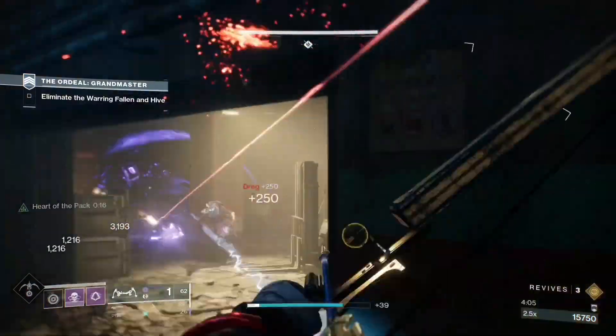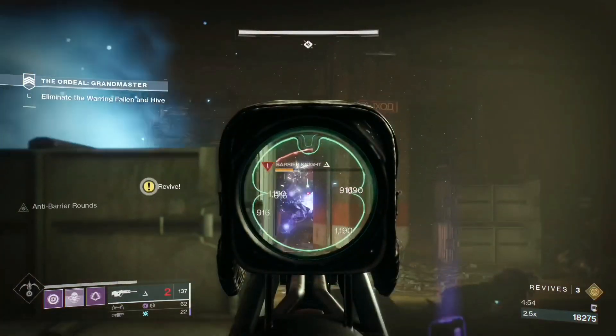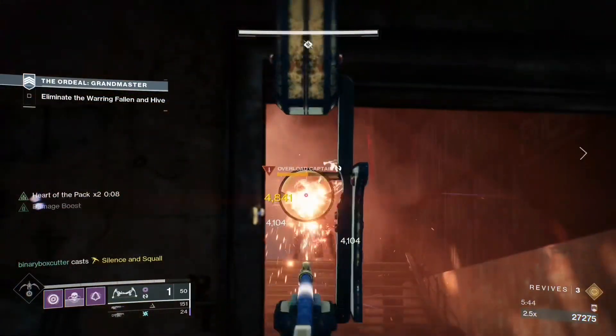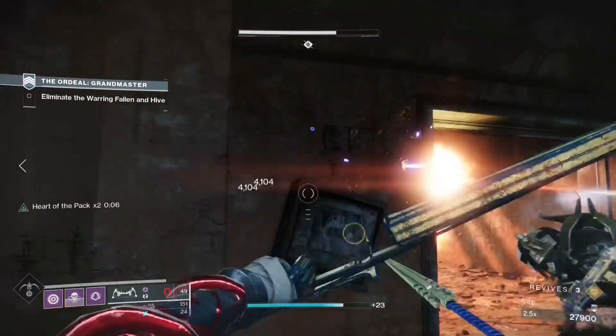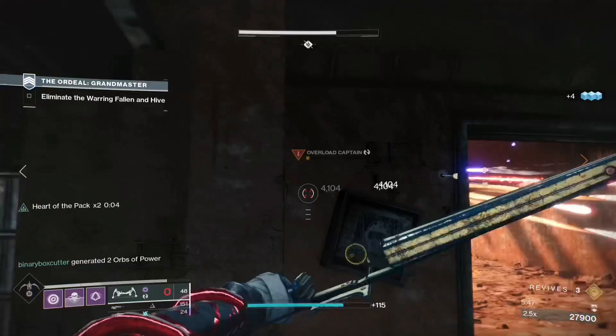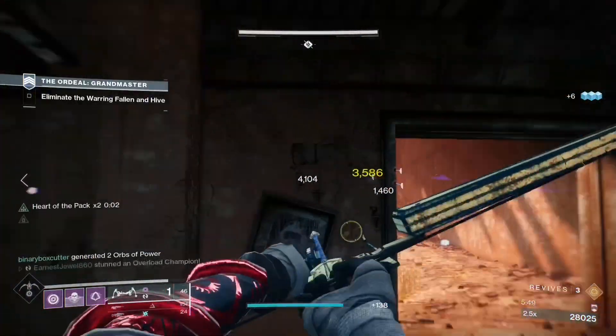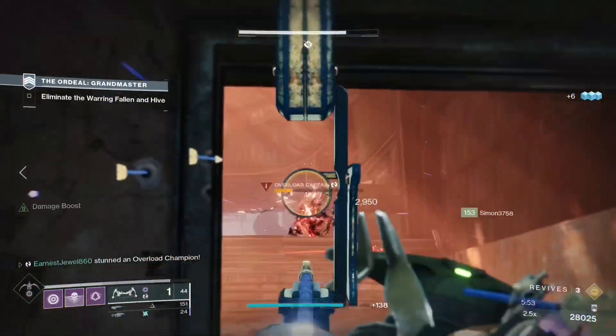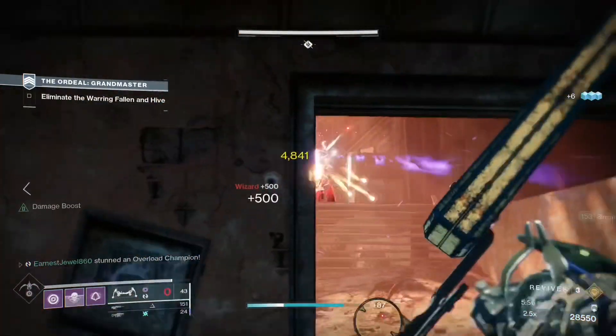For the next room there'll be some ads and a barrier champion. Clear the ads and then focus on the barrier champion. Once you've done that you'll see an overload champion, some wizards, and some ads. These wizards have solar shields, so make sure you have solar weapons to break the shields. You can keep peeking and use the wall as cover.